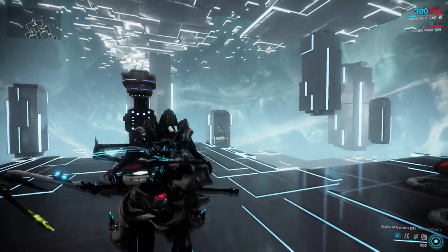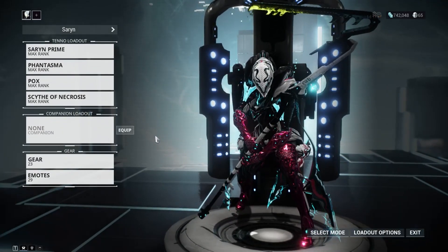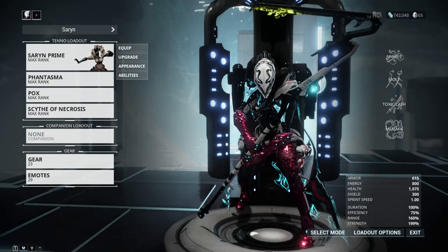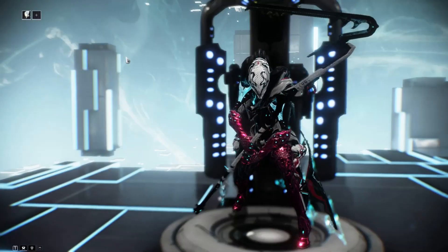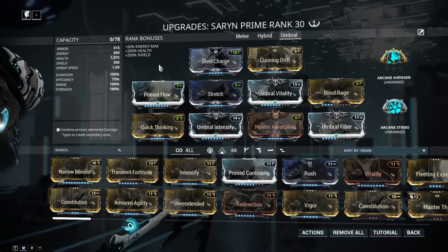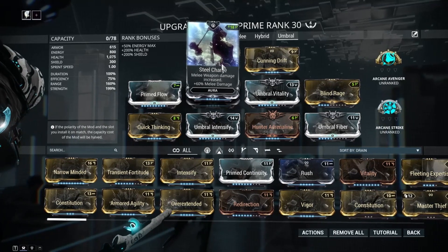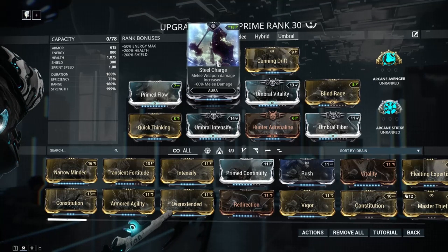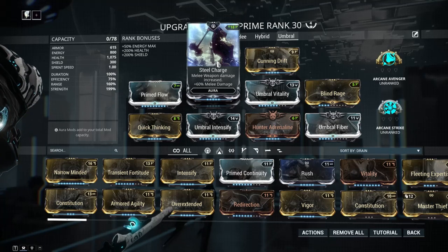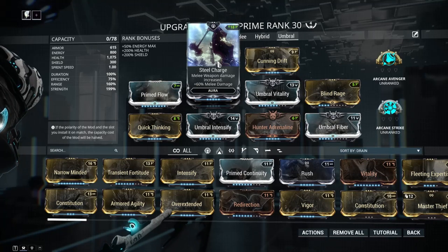Let's get right to it. I'll show you my setup — I don't have my companion on because I don't want him in the video. We'll start with Saryn herself. I've done a few adjustments since the Umbral mods came out; I went ahead and equipped those mods and they complement her really nicely. I did Forma this to go for Steel Charge because this is mostly a melee build — I feel she excels at it and she's one of the best melee frames in the game in my opinion.